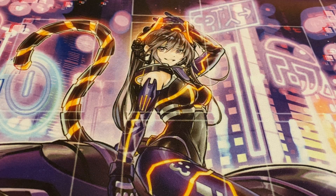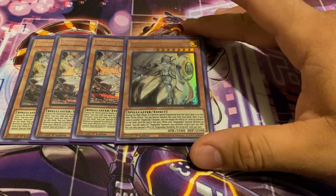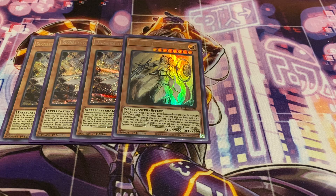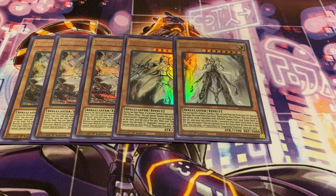For my Dogmatika package, I am running three copies of Ecclesia simply because it's a really powerful going-second tool. We're in a format where most people are going to be using their extra deck, plus she special summons herself for free and acts as a searcher for any Dogmatika card. Next, one copy of Fleur-de-Lis as a form of disruption — it's huge. And of course, one Maximus, which I basically run to dump cards from my extra deck to the graveyard to get my combos started.